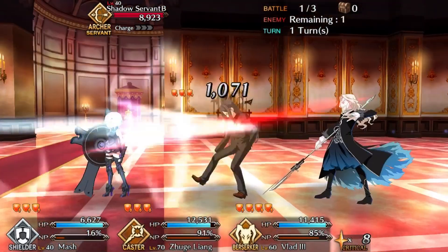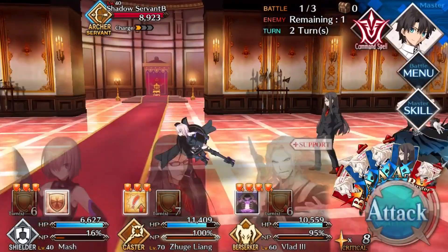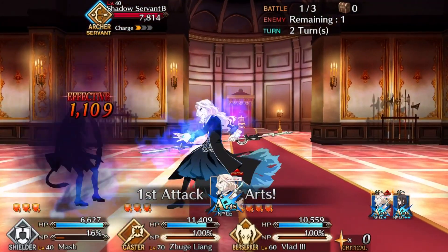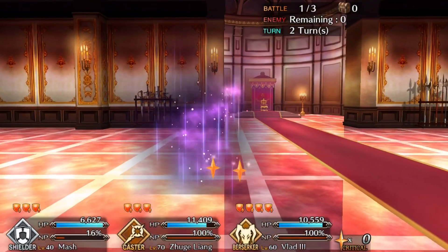Another great thing about her is that she has zero cost, which is awesome because you can use her on any team at any point without hindering your cost at all. You could just throw her on a team if you need an extra slot, and she's pretty good as well.